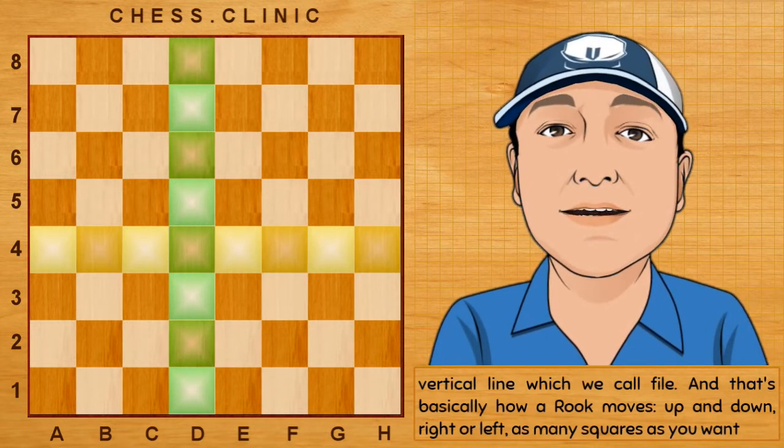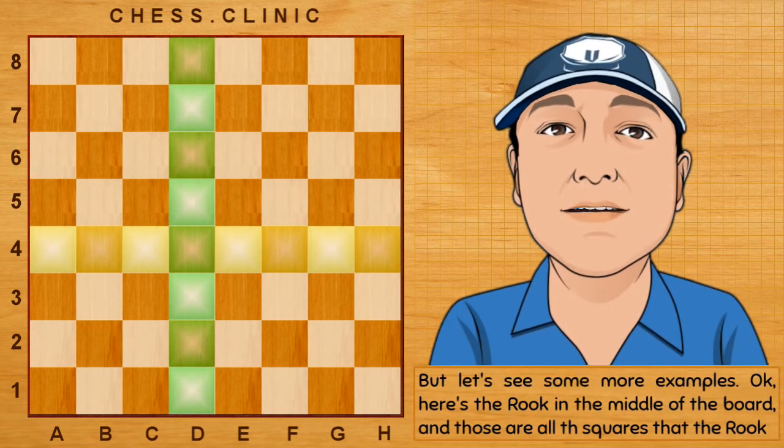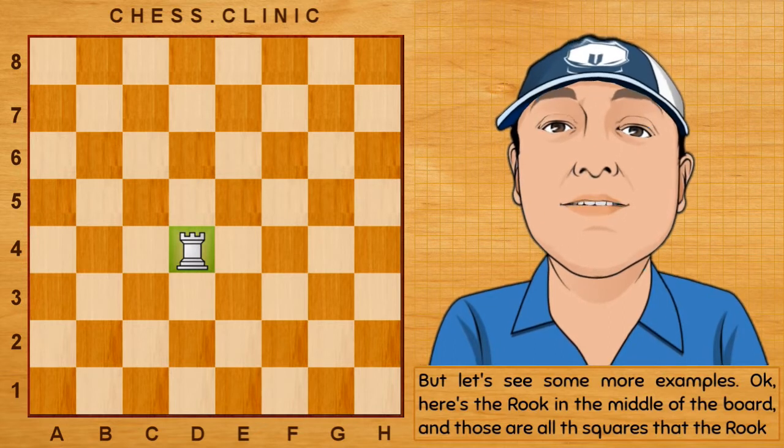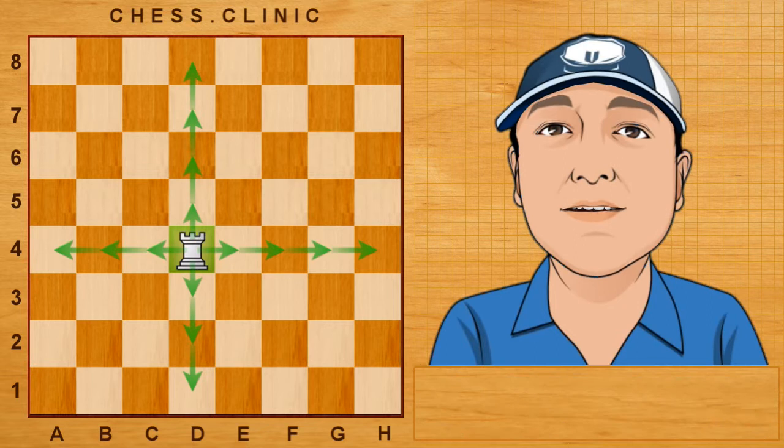That's basically how the rook moves — up and down, right or left, as many squares as you want. Here's the rook in the middle of the board, and those are all the squares that the rook can move to.